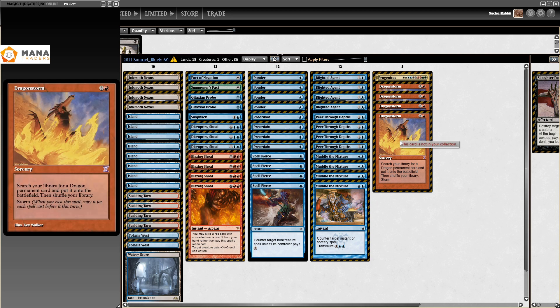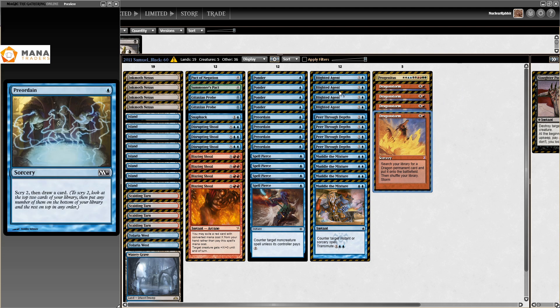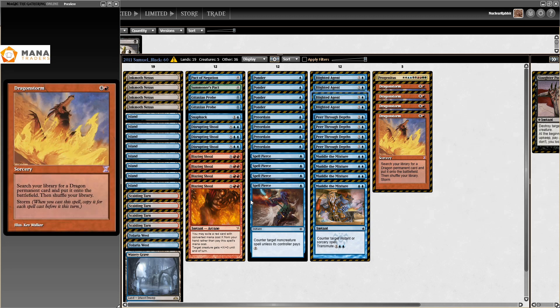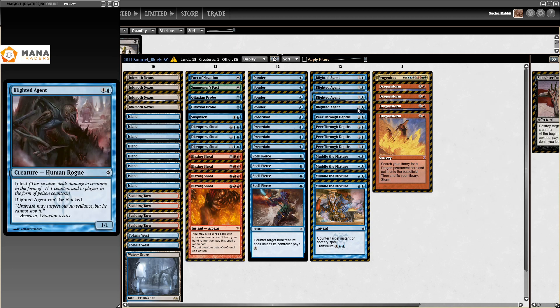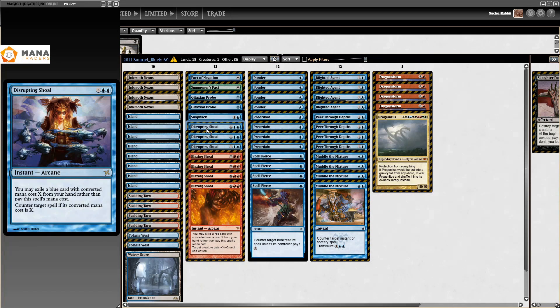When you use Blazing Shoal to pitch a Progenitus or a Dragonstorm, the 9 converted mana cost plus 1 power equals 10 — and you need 10 infect counters. So this is just an unblockable combat kill. Progenitus does the same thing, and also pitches to Disrupting Shoal if you ever need to counter a 10-drop.